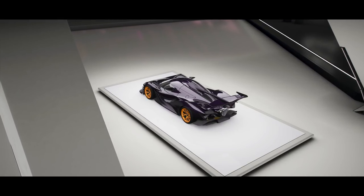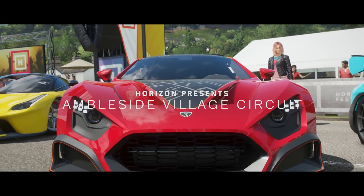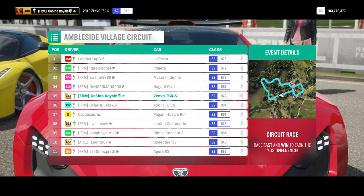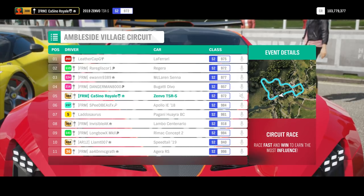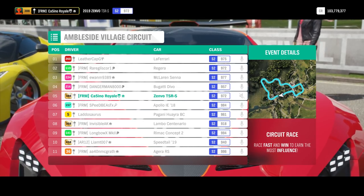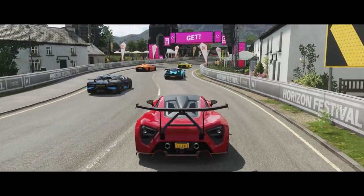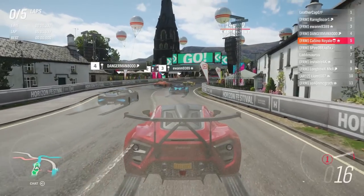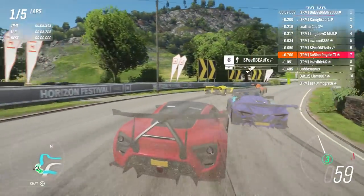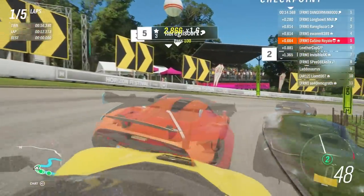We were not quite finished yet with these cars. To finish off, we're going to have a little bit of fun — a silly race. We've got some of the fastest, most powerful cars in the world, and I'm going to drive them around the Ambleside Village circuit, which is one of the smallest, nastiest, and twistiest circuits in the game. I feel sorry for Liam with the Speedtail. The Centenario might actually stand a really good chance of winning here — Centenario and Devo are probably going to be very quick, just all-wheel drive traction. My Zenvo may be the best of the rear-wheel drive cars from what we've seen. There's a Rimac that's launched itself into the Turn 1 wall.